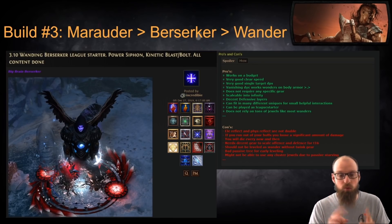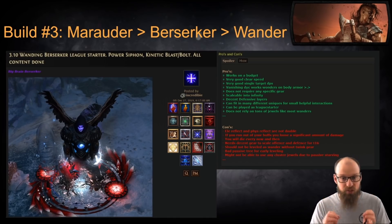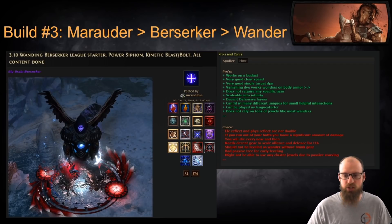The one con to really watch out for as you're playing this build is that if you run out of buffs, your character slows down. This is a very ramp-up dependent character, which those of you who have played Berserker since its most recent changes already know. Berserkers inherently build momentum as they kill and stack their rage throughout a particular zone, instance, or map. So if you're looking for something to build momentum, go zoom zoom, kill bosses, and use wands in the new 3.10 league, I highly recommend Incredible's Incredible Wanding Berserker.